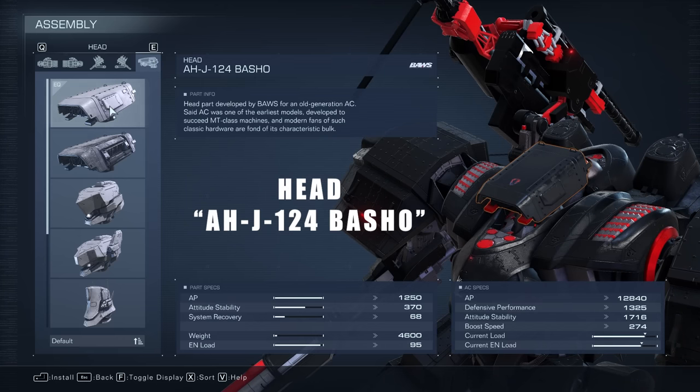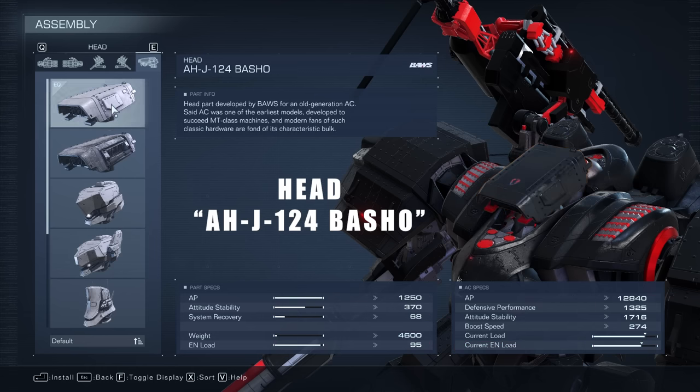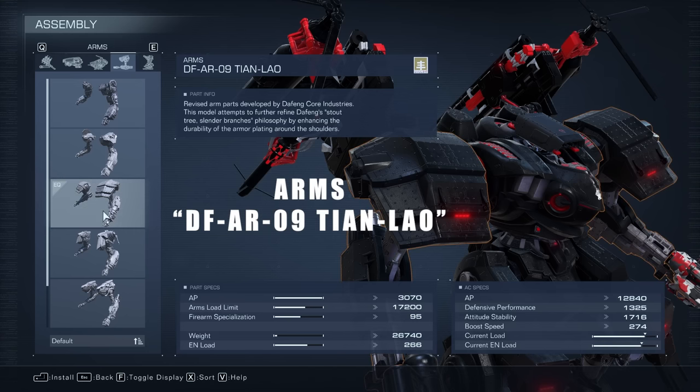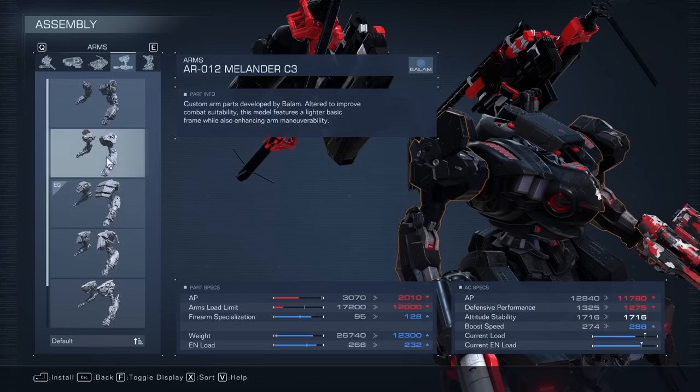For the helmet we're just using this one for high AP — a lot of the other ones don't fit. For the core, we're going with this one for high AP as well. It's got pretty good part specs and it fits in terms of the weight load we need. Just keep in mind I don't claim to be an expert in building Armored Cores — I pick the parts and they seem to work for what I want. For the arms, the DFAR09 — we have these for the AP and defensive performance, and the weight is good so we can carry heavier stuff with it.